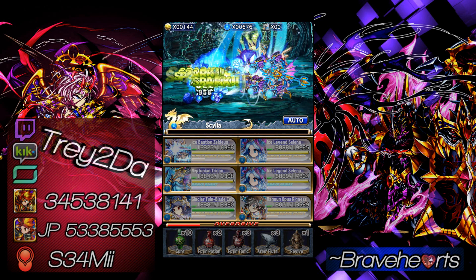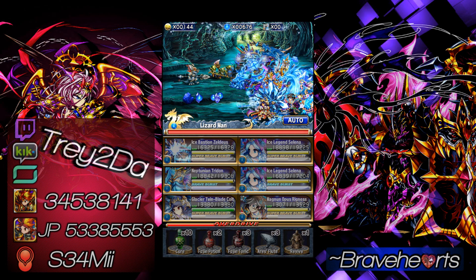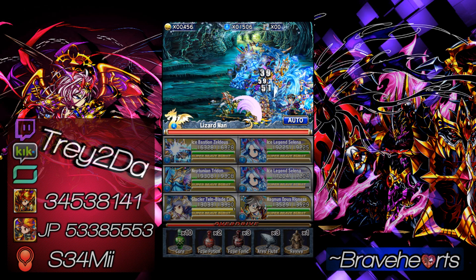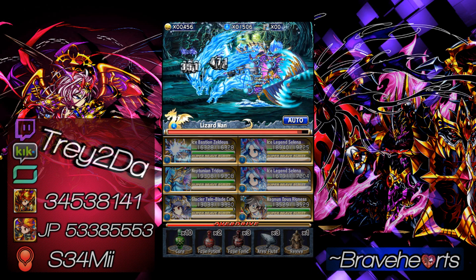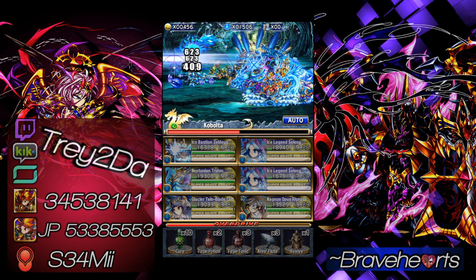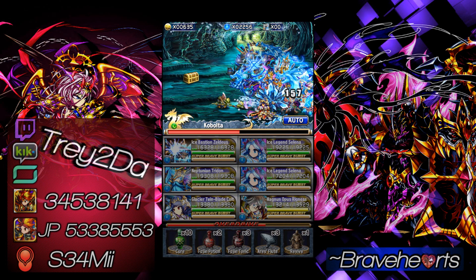I highly recommend you bring a squad similar to this: a Mono Water Squad with mitigation. We just got 7-star Zelius, so we're going to be using him as a mitigation unit — very powerful unit, really like this guy. I'm running Trine as lead, my own Trine. I'll show you guys the squad makeup after the video so you know exactly my squad and the spirit I'm using. It doesn't really matter too much — this is easy regardless.